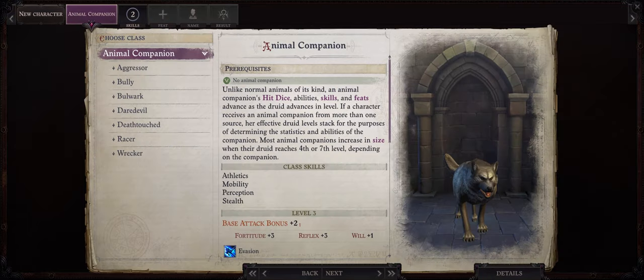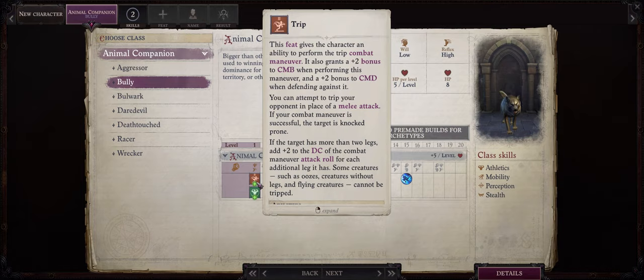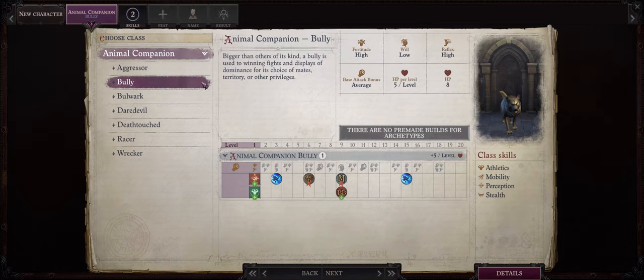Now let's talk about how you should be building your tripping pets, such as the dog and wolf. This also works for other tripping pets, like the lizard and even the leopard. For class archetype, you definitely want to go with Bully. Bully gives you free trip at level 1, and you might wonder why bother when the pets already automatically trip with their attacks. The reason is that the trip feat actually adds plus 2 to the difficulty class of all your trip attempts, including pet trips. Also, having trip as a feat gives you access to other powerful feats. And pets cannot get trip by default besides from a Trickster character, as there's no way of getting them the required 13 intelligence for normal trip.